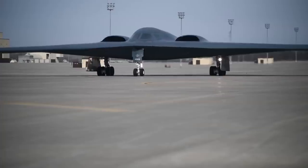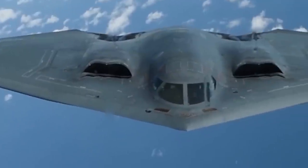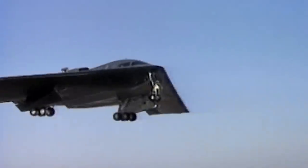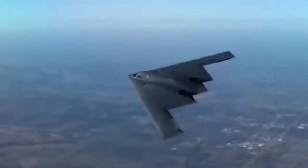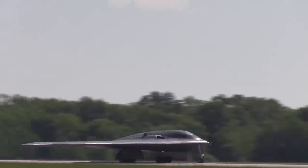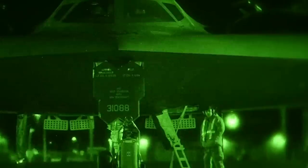The Northrop Grumman B-2 Spirit stealth bomber is an elusive creature. Despite being a 172-foot-wide vehicle, this aircraft can sneak past enemy air defenses with the same radar signature of a small bird. The stealth bomber has roamed the sky since 1997, taking part in operations in Kosovo, Iraq, Afghanistan, and Libya.